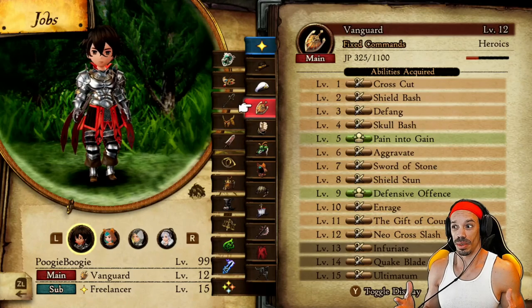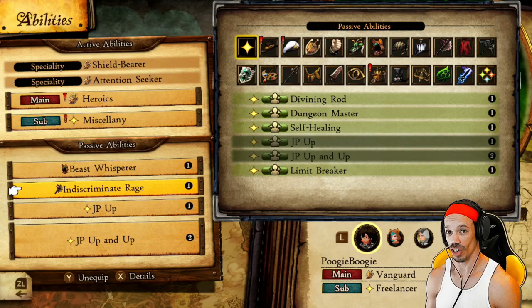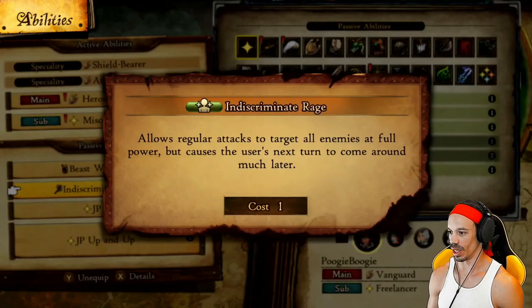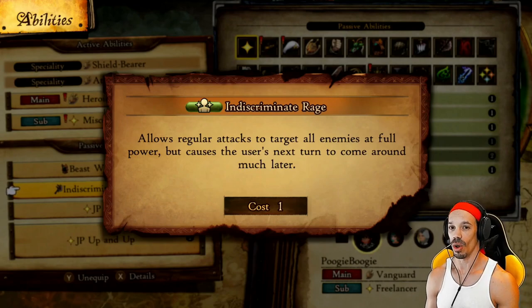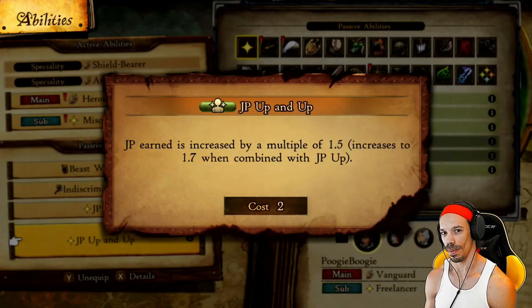I know some of you are probably thinking, I don't have Brave Bearer. Don't worry, I got you covered. For those who don't have the Brave Bearer job class yet, what you want to use is Indiscriminate Rage — allows regular attacks to target all enemies at full power, but causes the user's next turn to come around much later. If the whole party's using Indiscriminate Rage, they'll be down. I personally like to add Beast Whisperer — roughly 30% chance of capturing defeated monsters to strengthen up the Beast Master class — and of course, JP Up and JP Up and Up.